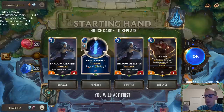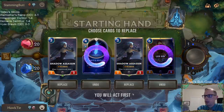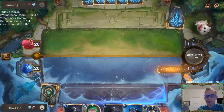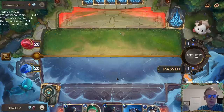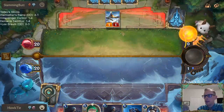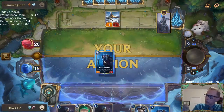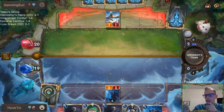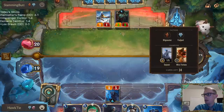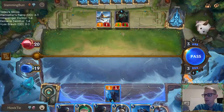Sejuani Misfortune matchup. Keep the Shadow Assassins. My opponent's just making me super jealous - Omen Hawk, Black Market Merchant. I'm just so jealous right now. Those are my kind of cards. No one knows. Gather on! You cannot escape!